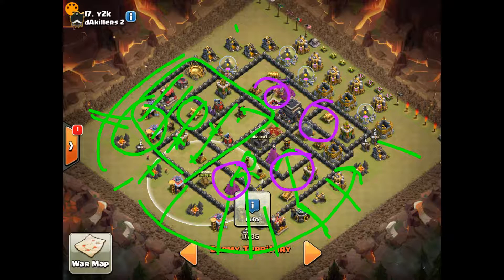A golem and two hounds is 120 housing space. Eight wizards makes that 152. Four wall breakers is 160. So that leaves you with 18 balloons — don't bring three hounds, two hounds is fine. Bring 18 balloons. That's the general idea there, if you can make any sense of that.